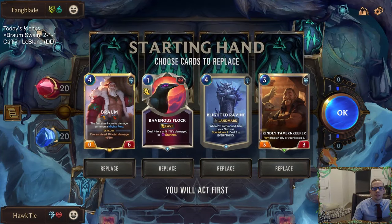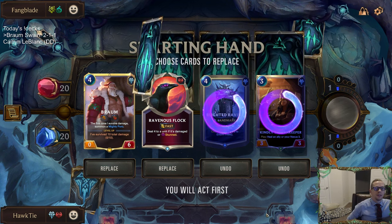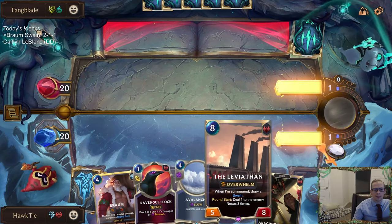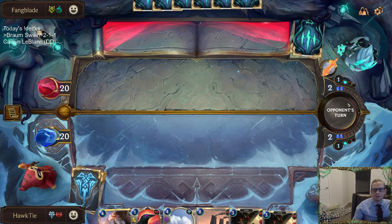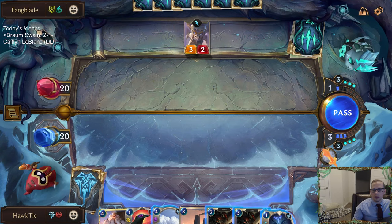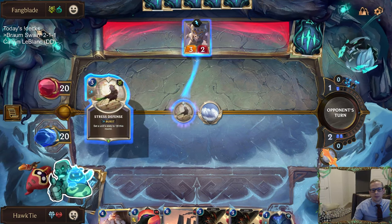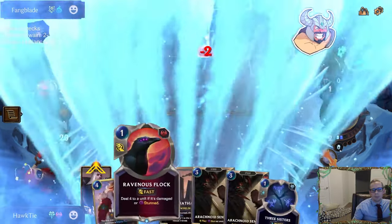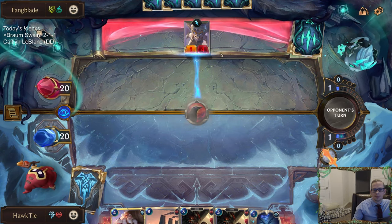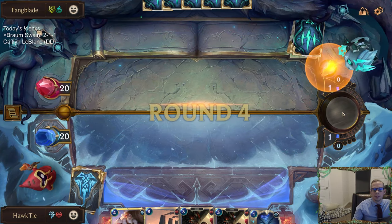For our Braum Swain that wants to play against Swarm decks, keeping Ravenous Flock because it's good against both champions. We need something to help enable the Ravenous Flock, which Avalanche kind of does. Just kind of keeping Braum because Braum is cool — Braum can make their life a little difficult. We'll either be 2-1-1 or 3-1-1 or 2-2-1. Really hope they don't have Vhagar.